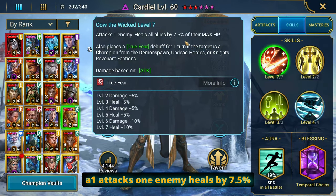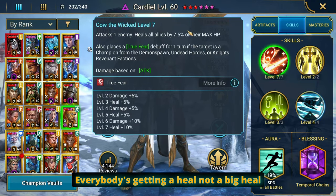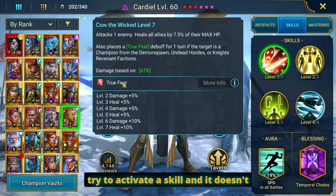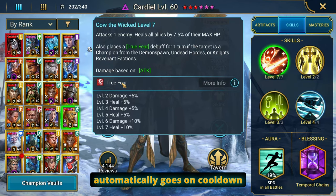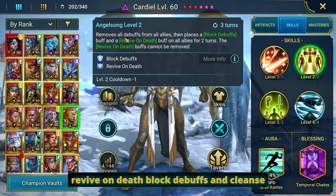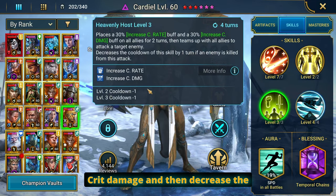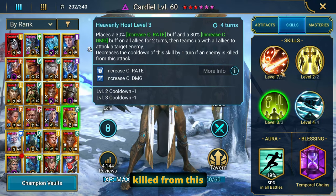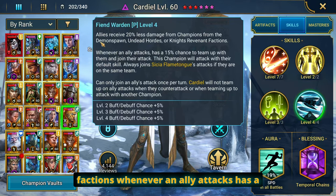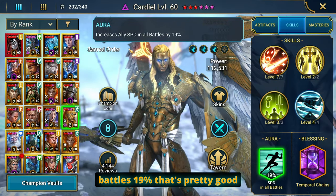His A1 attacks one enemy and heals by 7.5% — heals on the A1, everybody's getting a heal, not a big heal but it helps. True fear against anybody from Demon Spawn, Undead Hordes, or Knight Revenant. True fear means if they try to activate a skill and it doesn't proc, that skill automatically goes on cooldown — regular fear doesn't do that. It's a 50/50 AOE cleanse, placing block debuffs and revive on death. Block debuffs and cleanse are always going to be good. Ally attack increases crit rate and crit damage, and decreases the cooldown of that skill if an enemy is killed. Allies receive 20% less damage from champions of those factions. Whenever an ally attacks there's a 15% chance to team up and join in on their attack — kind of like Michinaki. Speed in all battles +19, that's pretty good.